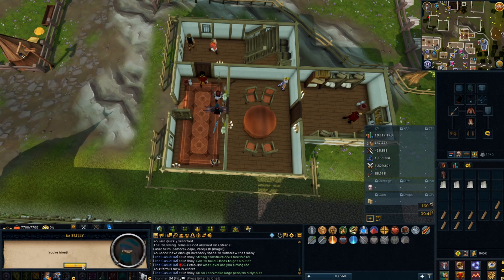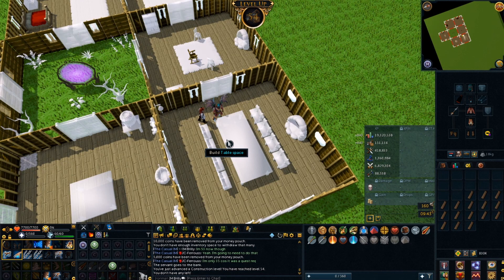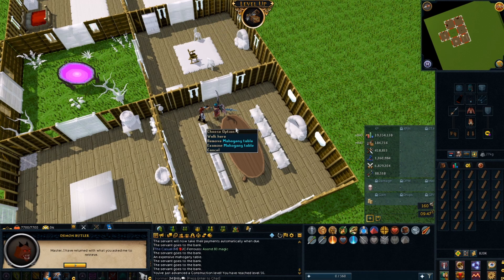Hiring myself a demon butler — awesome. So now I can go to my house and actually start construction properly. First construction level — 54 construction coming in. Let's go fetch some more mahogany planks. 55 construction, another level in — that was literally like 2 minutes after that first level. Another 2 minutes later, another construction level — 56 construction.